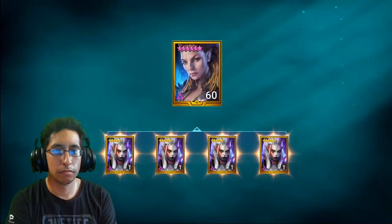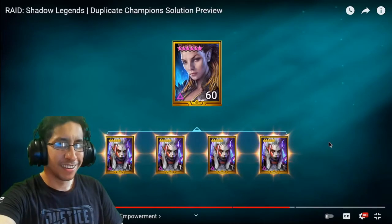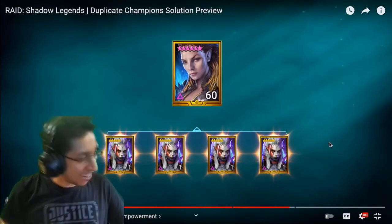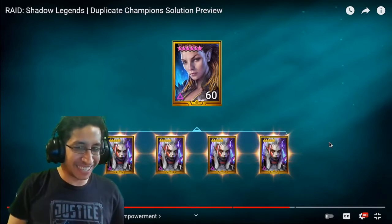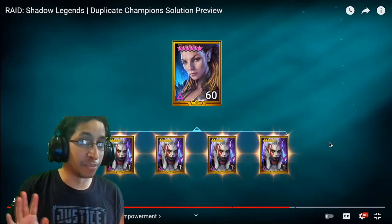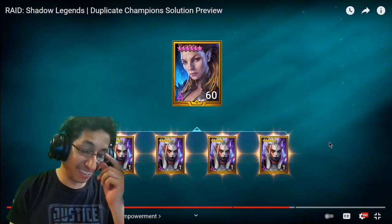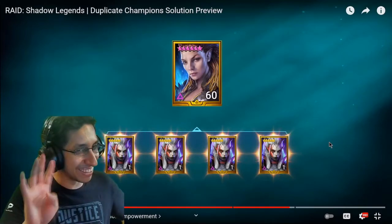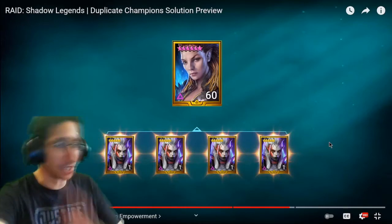For example, you'll be able to use Physique to empower Lydia. Personally, I'm not giving my Physique to Lydia — Lydia is amazing, I get it, but no. I want to quad Physique. The entire list will be available in the game once the Guardian Ring goes live.